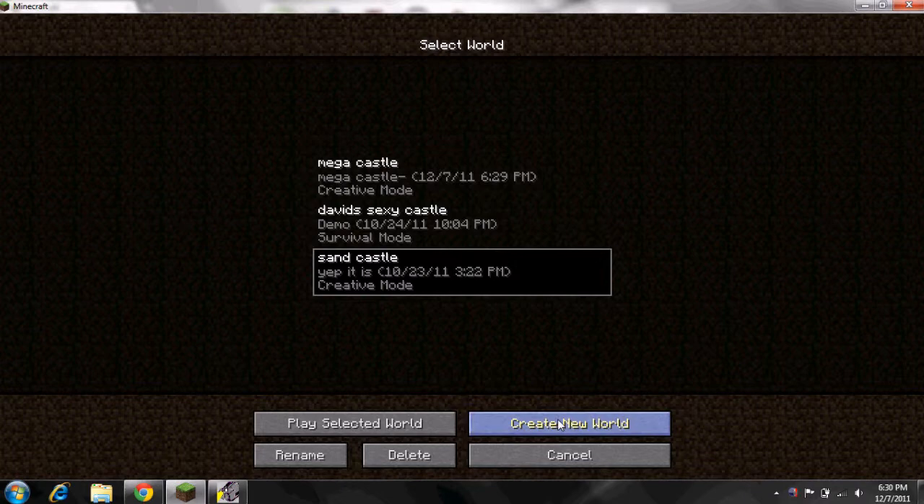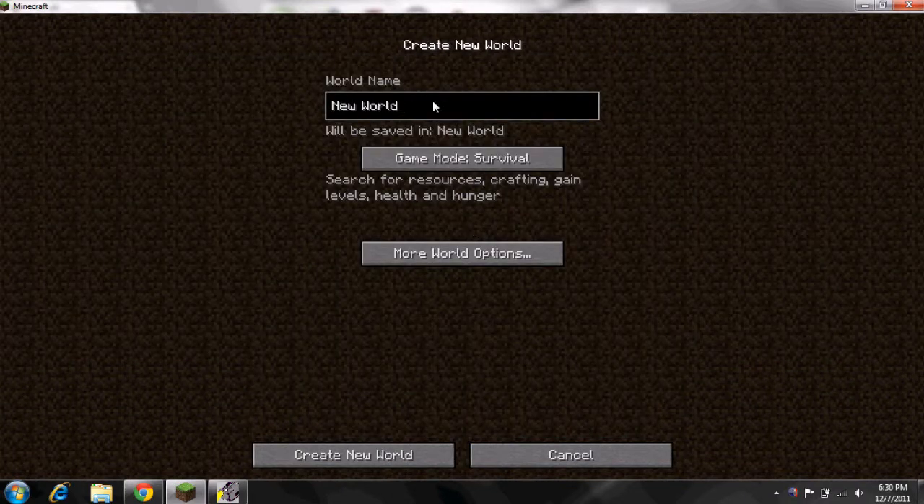I have three current maps, but for you guys I'm going to make a new one. There's three different game modes: Hardcore, Creative, and Survival. Survival is just search for resources, crafting, game levels. Hardcore is the exact same thing, only on the hardest difficulty and you only get one life. And Creative is my favorite — you get unlimited resources, free flying, and can destroy blocks and snow.